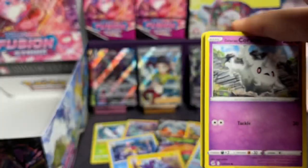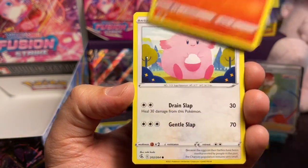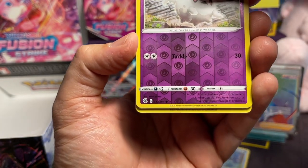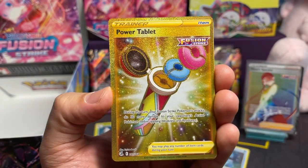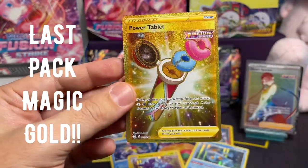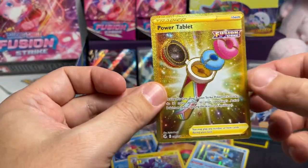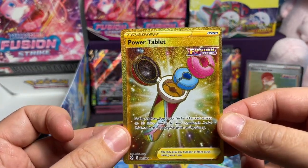Yes, we are! Last pack magic. Forza, Qwilfish, Clamperl — shall we have some — got some. Oh! It's a gold card! Last pack magic, baby! Oh! Power Tablet! Oh man. Super cool. I thought I was laughing — sorry guys. Power Tablet — still very cool. Gold card. Last pack magic — last card out of 10 Build and Battle packs. We got a Power Tablet! Unbelievable.